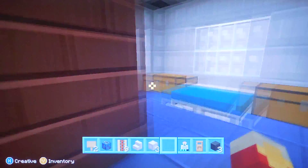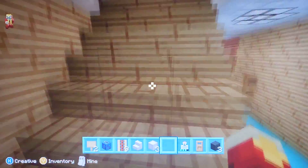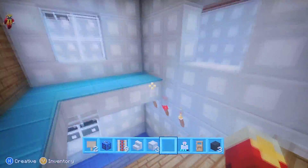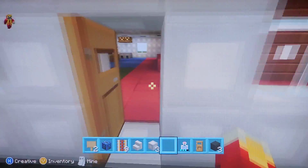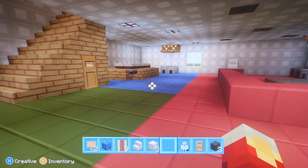Here we've got the upstairs bedrooms and we've got lights — I'll actually turn them on now. So here we've got our little shower, and a bedroom with a little fireplace. It's been locked up because I don't feel like I'm using it now, and it just doesn't go with redstone and things like that.